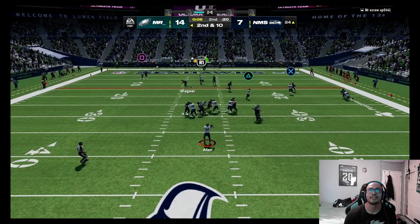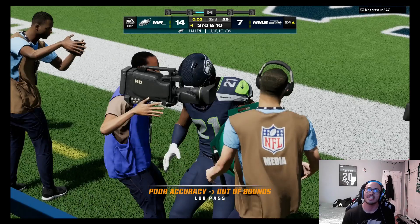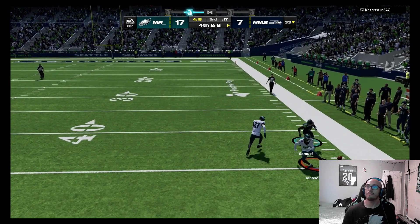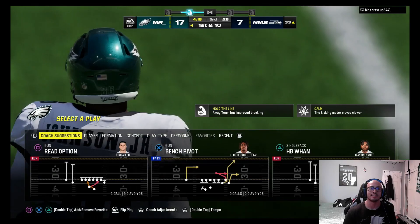Looking for Justin Jefferson — that's out of bounds. We're gonna kick the field goal — sadly we couldn't get the touchdown but it is what it is. Take our points. Interception — oh, never mind, he drops it. That's fine, we start in a good position.